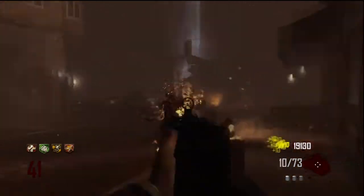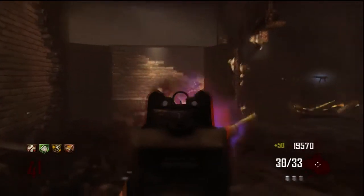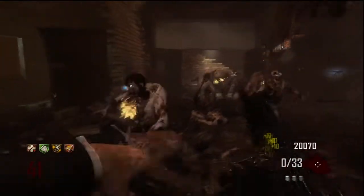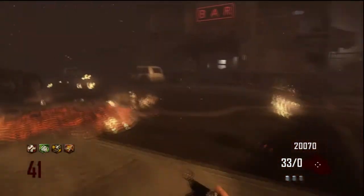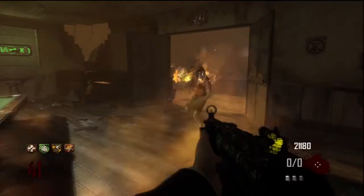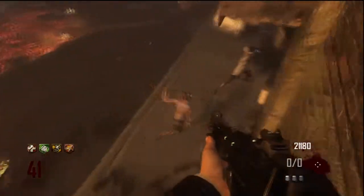The MP5K is my weapon of choice — I'll tell you why later on. Once I've got those two, I'll then head off to the room where the revive is, open up that door, and buy Quick Revive. I'll hopefully have that by the end of round four. My only comment about Quick Revive is that if you go down before round 12 — sometimes even before round 15 — I will restart the game, because it's a cheap death. It only takes like 20 minutes to half an hour to get to round 12.